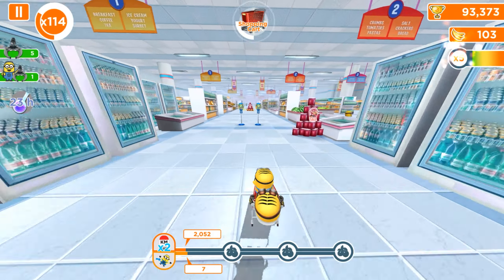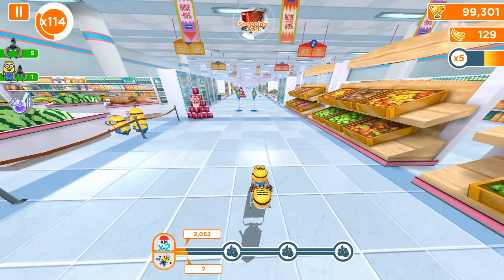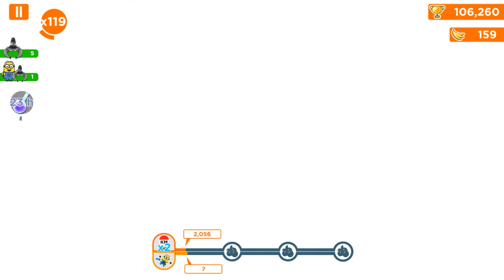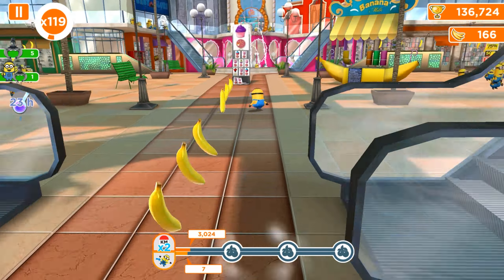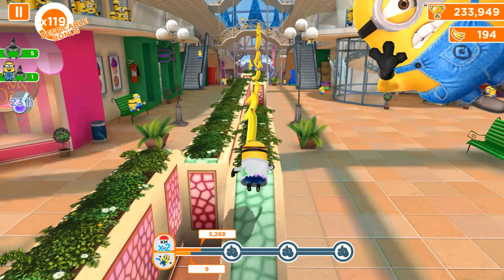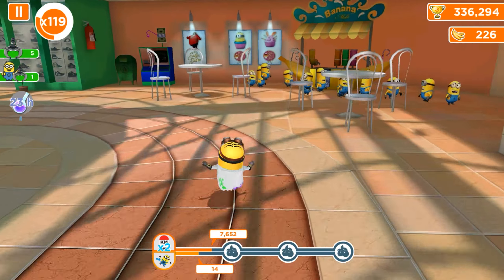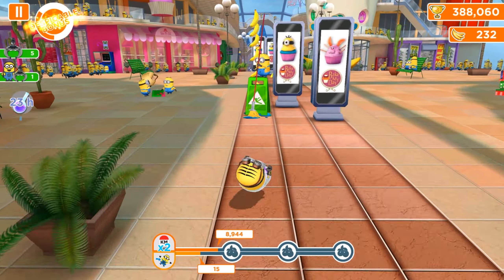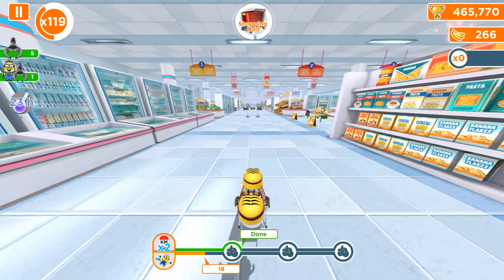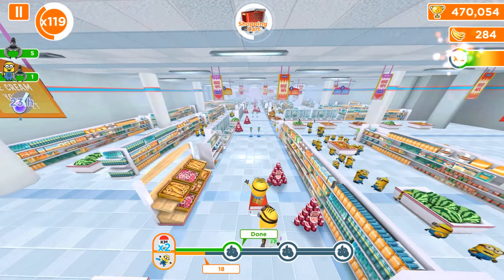Now about the double objective mission: at the bottom of the progress bar we have two different lines — two objectives. The first one wants you to simply run 10,000 meters, and the second one wants you to perform 30 near misses. You have to complete both to get the first fruit; otherwise if you complete only one, the task will be failed. To get the second or third fruit you have to complete the first fruit task with both double objectives. We started playing from level 191, and as you can see we've almost reached level 840 — all previous levels and tasks are recorded and uploaded on our channel.